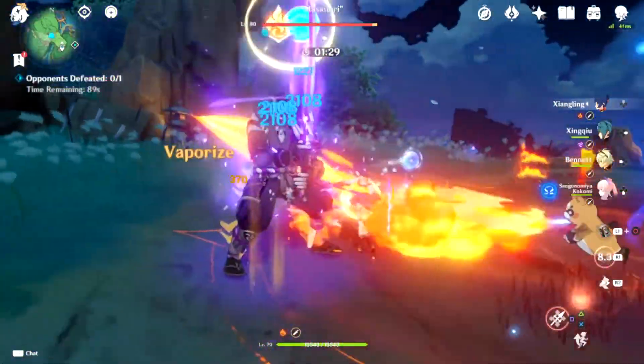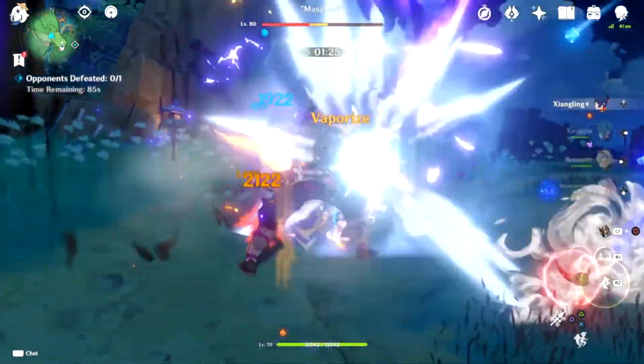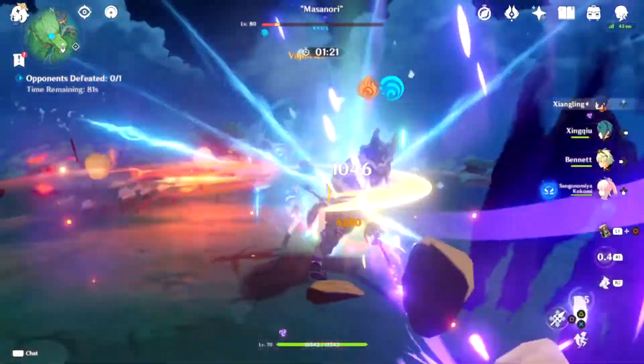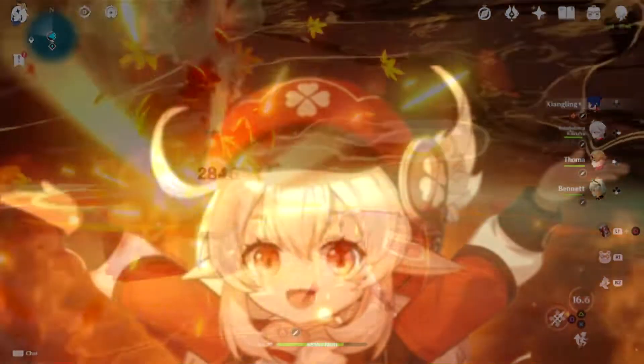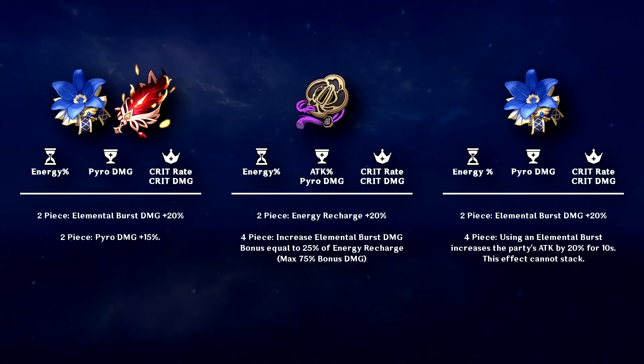Xiangling with Bennett C6 allows every aspect of Xiangling to deal Pyro damage. If you want basic attack DPS, the White Tassel actually improves normal attack damage. You can combine off-field applications so Xiangling can trigger vaporize, or you can embrace mono-Pyro teams and just go all-in on pyro-mania. You can use the same builds from before if you so desire — after all, her burst is still probably the beefiest part of her damage.